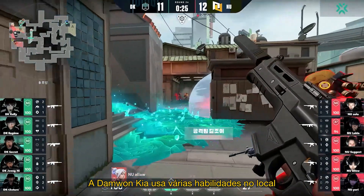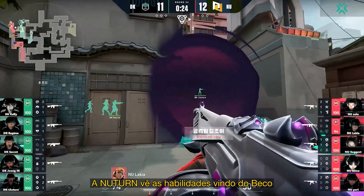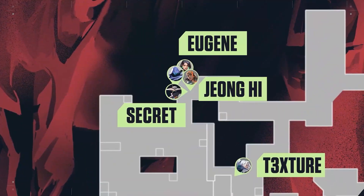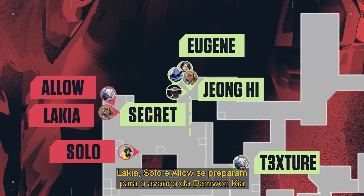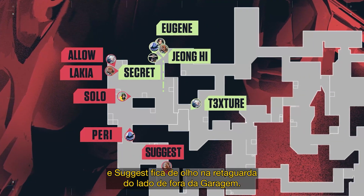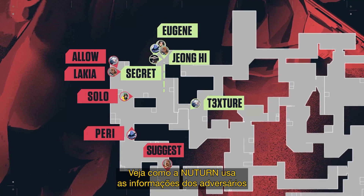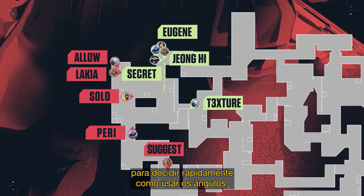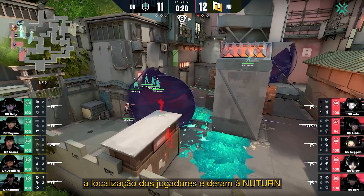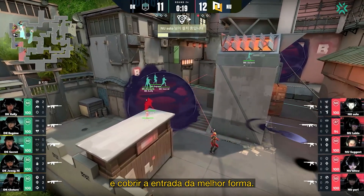Damwon Kia place a variety of abilities on site to try and make their entry a bit easier. NewTurn noticed the abilities coming from Ally, and now they know that some of Damwon Kia's players are in that spot. Lakia, Solo, and Alao prepare for Damwon Kia's entry through Ally, while Perry covers Heaven and Suggest watches their flanks from outside Garage. Notice how NewTurn use information from their opponents to quickly decide how to stack their angles — Damwon Kia's ability usage from Ally revealed enough of their players' locations to give NewTurn a chance to make an educated guess on how to appropriately cover their entry.